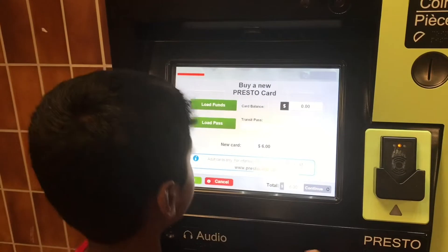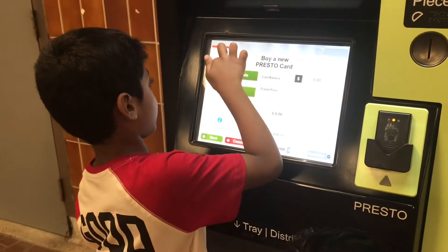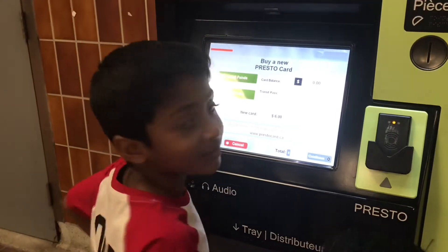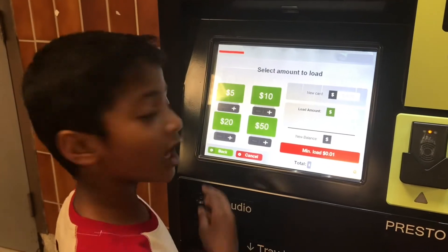Press this in New Cards. Now we need a lot of funds. I want to think of Presto harder. We go to the next screen.